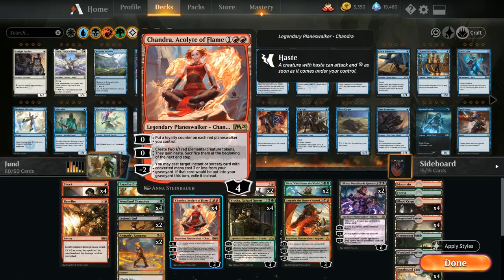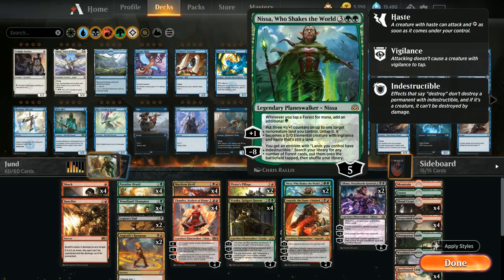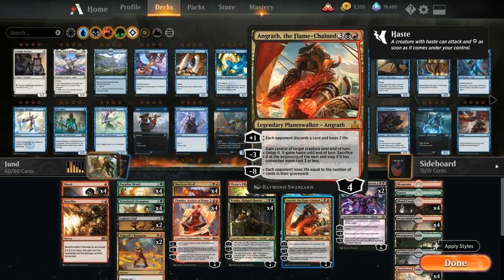We have four copies of Chandra Acolyte of Flame in our deck, so even if we don't have any creatures in play at all, we could always topdeck a Chandra, make two hasty elemental tokens, and if the opponent doesn't have enough blockers they just lose the game to the emblem — a great pairing. At five mana we've got two copies of Nissa Who Shakes the World, which makes extra mana for each forest we have and turns lands into 3/3 creatures to apply pressure.